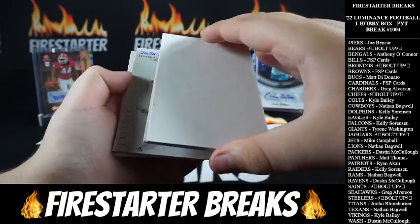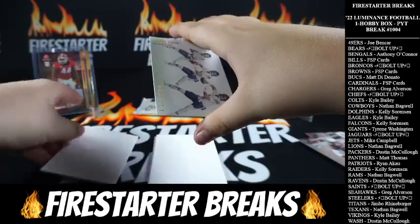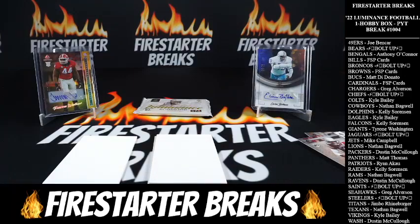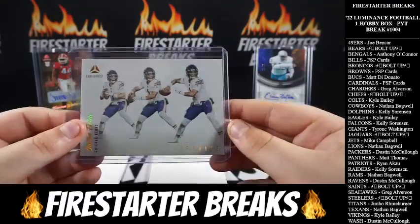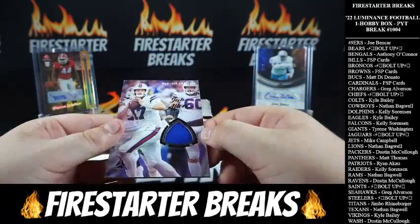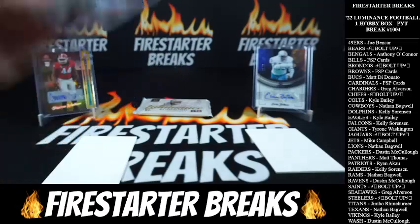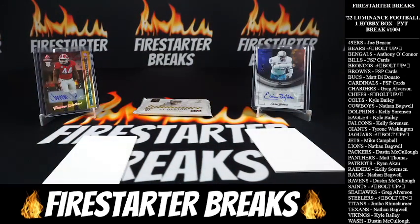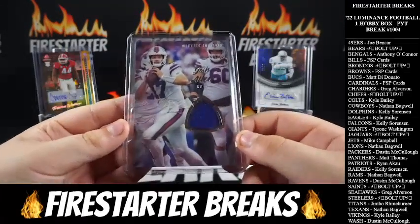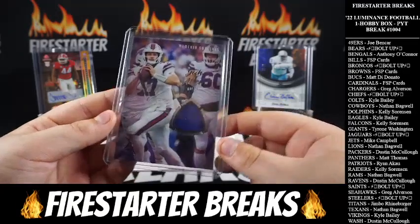Let's actually reveal the bat card first — we got Justin Fields, Vestige. Justin Fields going to the Bears, that's nice. Second year Fields. All Bears — that's going to go to Bolt Up. Nice, Josh Allen — this is going to be a mem. It's not numbered but that's nice with Josh Allen. Just a little napkin patch there, but that's going to be our mem card going to the Bills Mafia. That's going to be 100 points on the top loader. Nice card there, Josh Allen — going to FSP Cards.